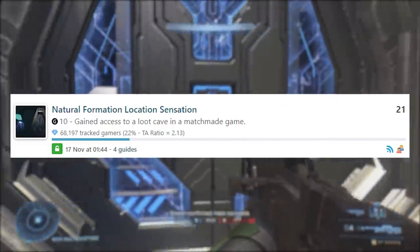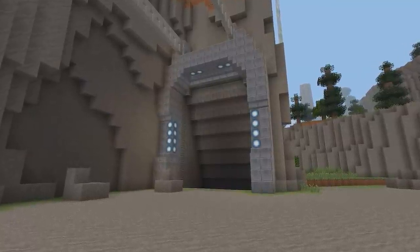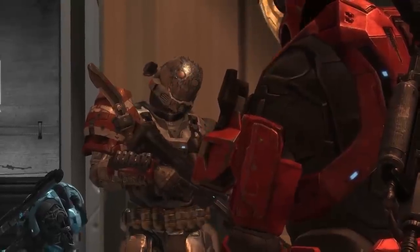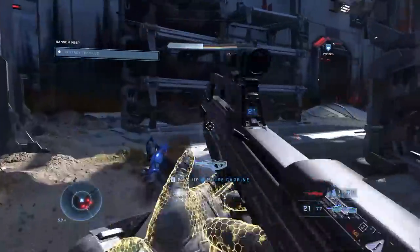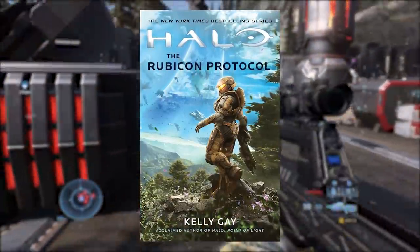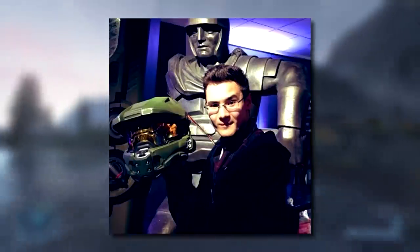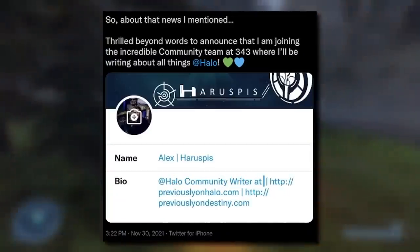There's the Natural Formation Location Sensation achievement, where you gain access to the loot cave in a match-made game — an obvious callback to the level Halo, when Cortana informs us this area is in fact not a natural cave formation. There's another achievement called I'm Ready, How About You, an obvious homage to Emil from Halo Reach. If you find all of the Spartan audio logs in the campaign, you'll get an achievement called Rubicon Protocol, referencing the upcoming book Halo: The Rubicon Protocol. And if you scan all seven Forerunner artifacts, you get the achievement Haruspis, a direct homage to a prominent Halo community member who was recently employed by 343 Industries as a community writer.